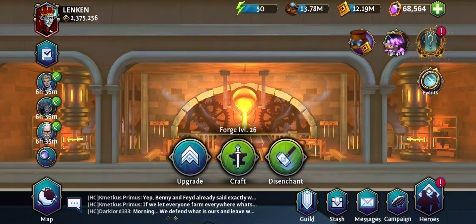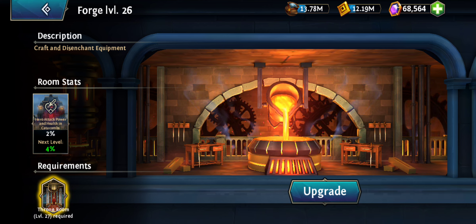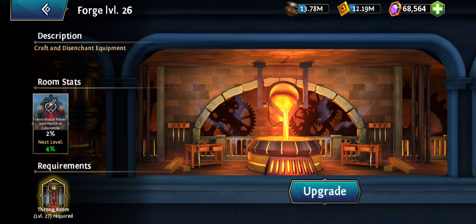The same goes for a lot of other rooms. In the forge, for example, once you upgrade it you'll start to get attack power and health in the catacombs, so it will be easier to manage the catacombs once you increase the forge level.